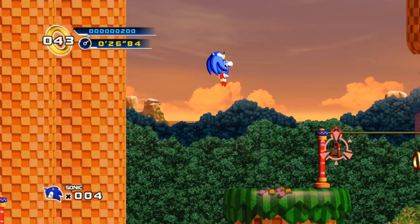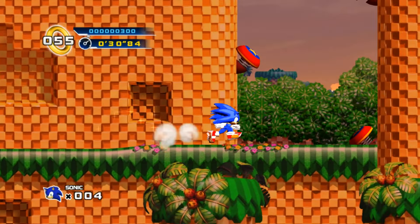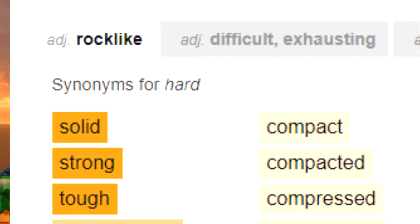Now if Splash Hill 2 is hard, then Splash Hill 3 is — what's something harder than hard? Solid, strong, tough, concentrated. If Splash Hill 2 is hard, then Splash Hill 3 is impenetrable.